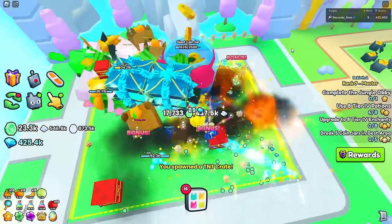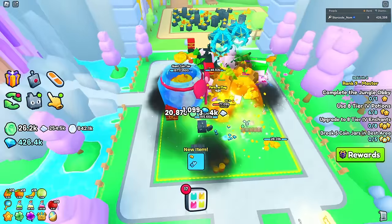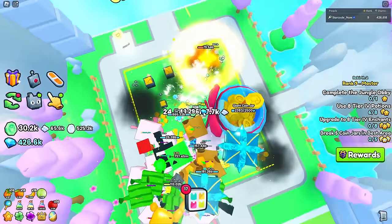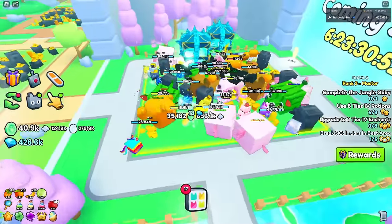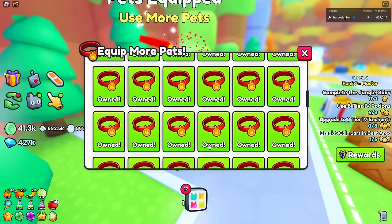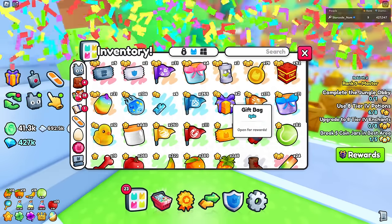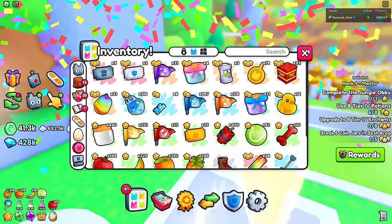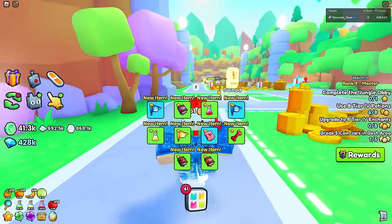It's probably not a good idea to do both TNT and the coin jar at the same time because there are literally no coins left to break. The giant coin jar broke too — great. I can also get three more pet equip slots if I buy all these upgrades. I think I'll fund that by selling lucky block books.